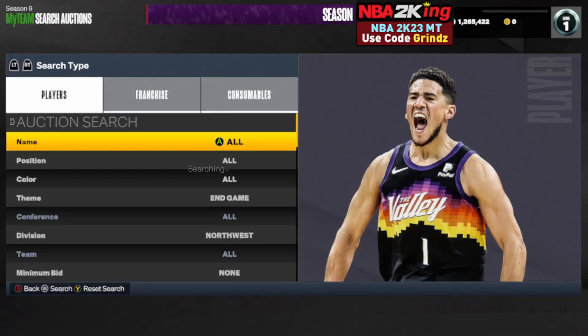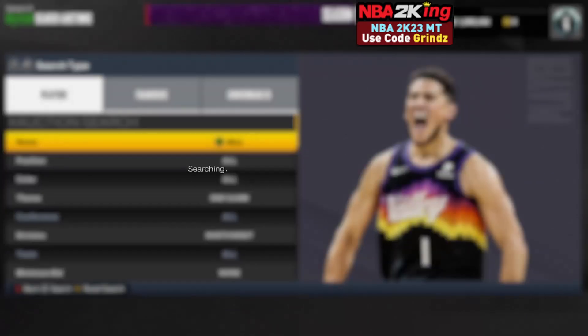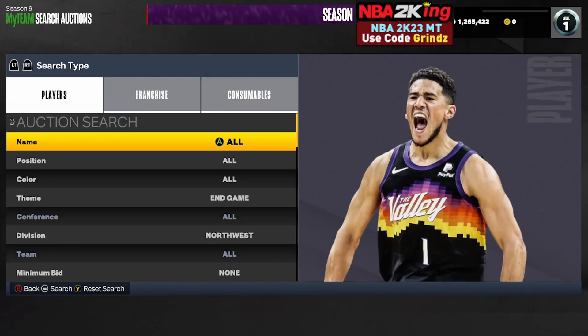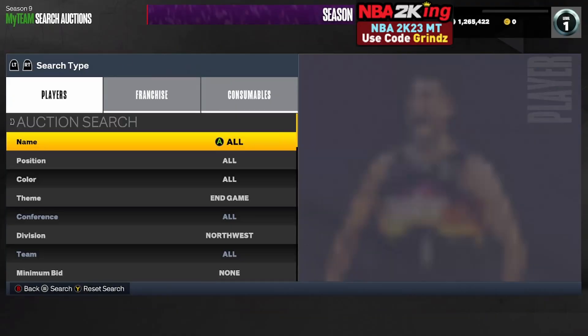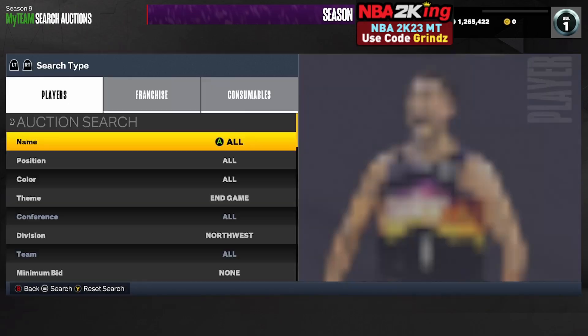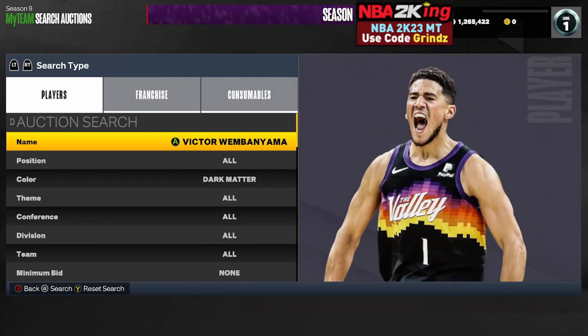Kevin Garnett was going for 35,000 to 40,000 MT just a few days ago, so when someone lists him at that price it's a snipe all day. You can also snipe KD on this filter — grab KD for any price since he sells for about 65,000 to 70,000 MT. You can also snipe end game Jokic, who still sells for about 90,000 MT. This filter has made me a lot of MT the past few days and is quickly becoming my favorite.